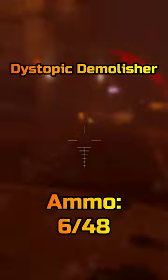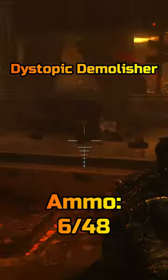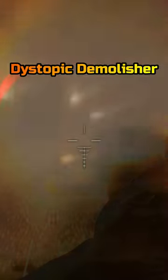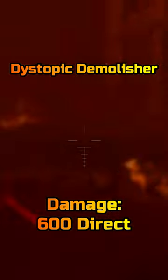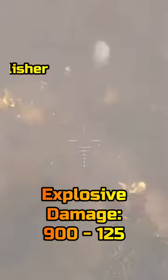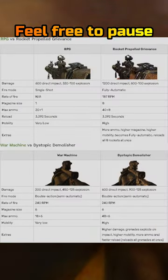The Dystopic Demolisher now has an additional 48 grenades in reserve. When you upgrade the War Machine, the grenades now explode on impact. Speaking of damage, the War Machine does 600 direct impact damage, however explosive damage does anywhere between 900 to 125 damage. And here's the RPG and War Machine put together.